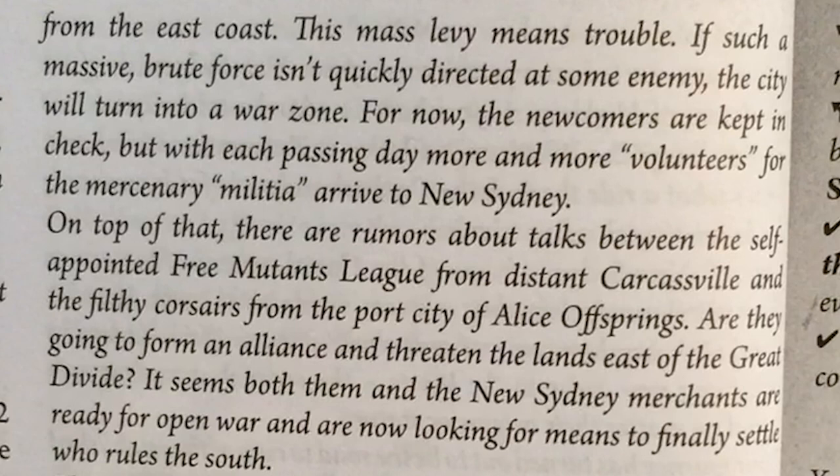For now, the newcomers are kept in check. But with each passing day, more and more volunteers for the mercenary militia arrive to New Sydney. On top of that, there are rumors about talks between the self-appointed Free Mutants League from distant Carcassville and the filthy Corsairs from the port city of Alice Offspring. Are they going to form an alliance and threaten the lands east of the Great Divide? It seems both them and the New Sydney merchants are ready for open war, now looking for means to settle who rules the south.